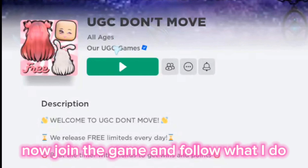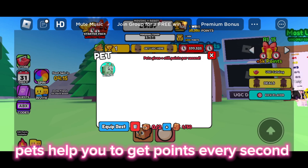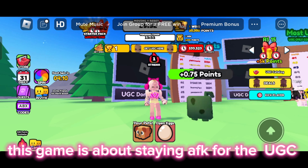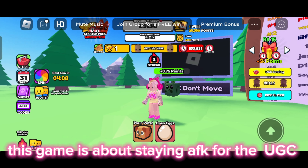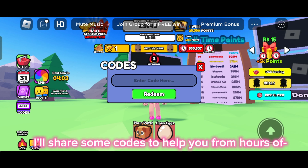Now join the game and follow what I do. On Daystreak 2, you can get a pet. Pets help you to get points every second. This game is about staying away from keyboard for the UGC. I will share some codes to help you from hours up grinding.